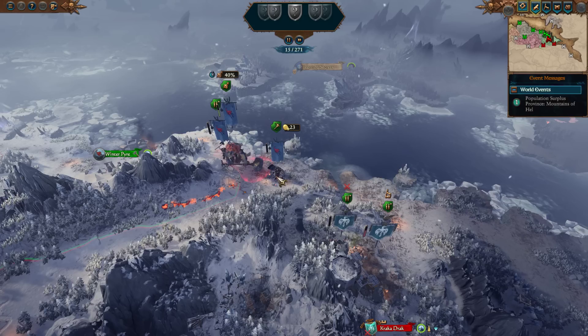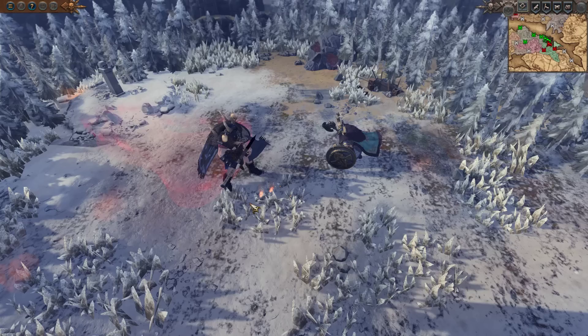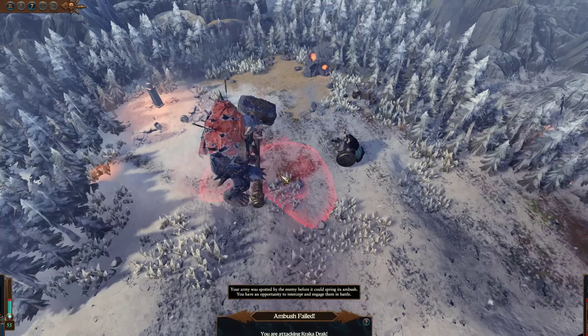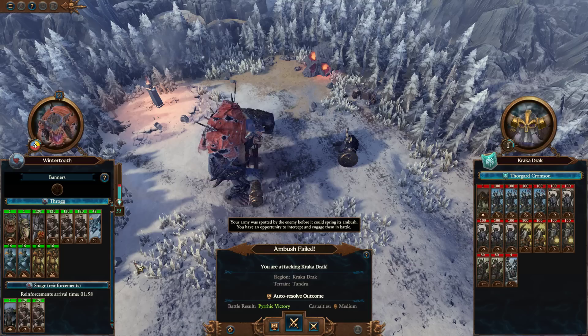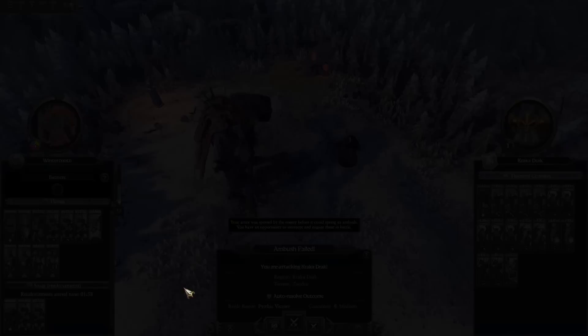If all goes well, this lord will come out here and attack us, then not pursue us - just push us back a little bit. But he won't be able to get back to Cracker Drack - that's where Throg gets him. Throg's not in ambush chance so he won't make the attack automatically. We got here as quickly as we possibly could have - it is possible to get here a turn earlier but you'd have to use the movement bug. I wasn't expecting that - the ambush failed but we have an opportunity here to attack. We should take this.